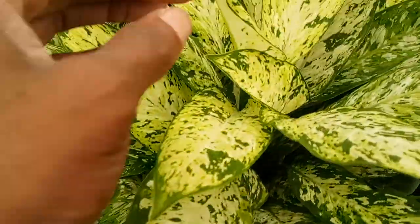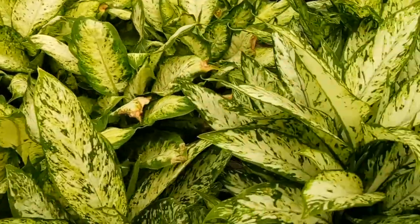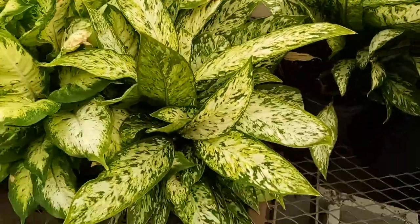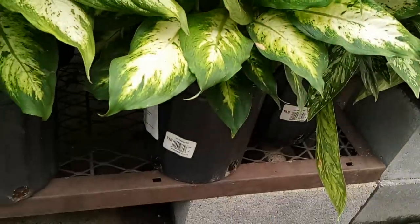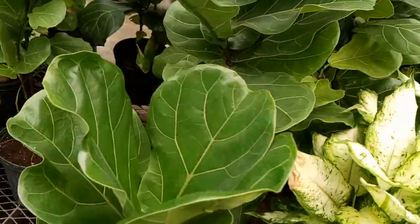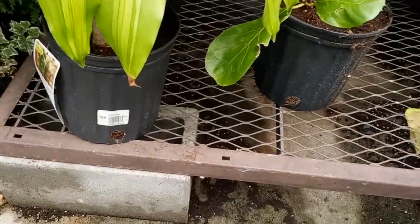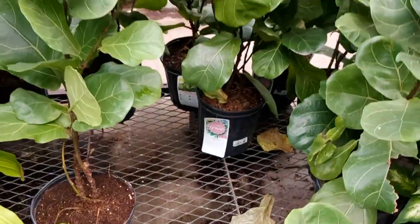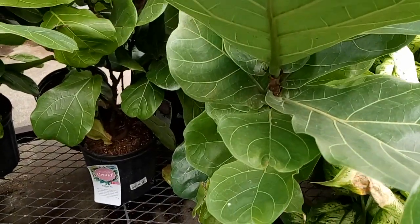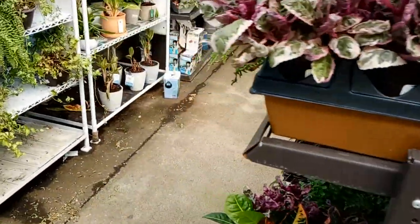These are just gorgeous — I love the leaf shape. They're like an arrow, pointed, compared to the rounder ones, but these are $19.98, still wonderful. The ones next to them are the same price, $19.98, but they have a little burn — I don't know if that's fungal or not. Some more little fiddles, some corn plant at $15.98, and the fiddles are $15.98 as well. Nice size foliage, but they look like they might have mealybugs or those little flying fungus gnats.